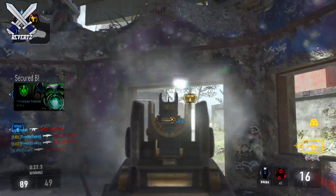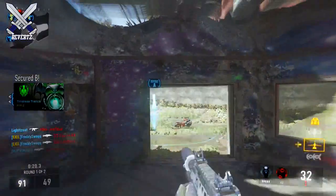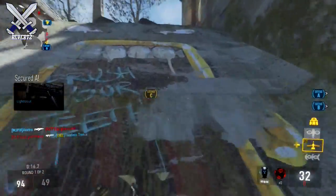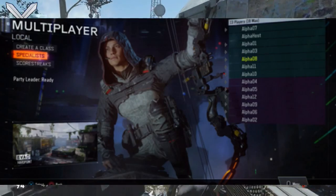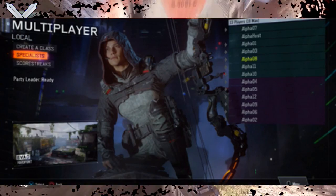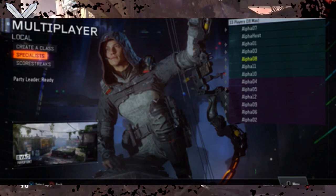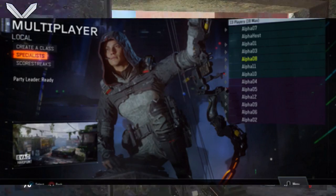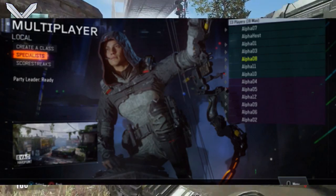Hey, what's going on guys, Mr. TheReverts here. Today I'm going to show you guys the official multiplayer pregame lobby screen for Call of Duty Black Ops 3. The image is up on screen and Treyarch has really changed up a lot in the pregame lobby. They've added a bunch of new stuff like this new 3D effect background — it looks so clean and really nice. In the background it shows you what your specialist character is and what you selected.